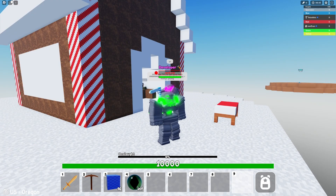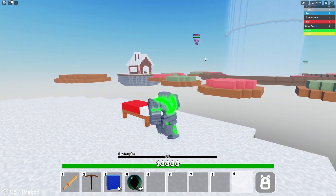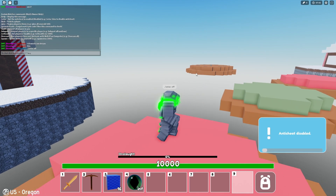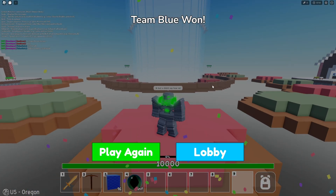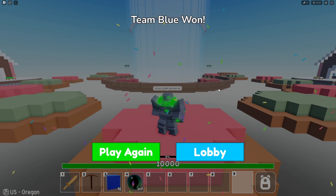There is also the slash kick command — I'm not going to test it on Evan because he'd be mad. Then the final command is slash set AC off — you can do on if you want to turn it back on — but that just disables the anti-cheat. We also added confetti for if you win — I didn't even know that was added; I guess Evan just added that.